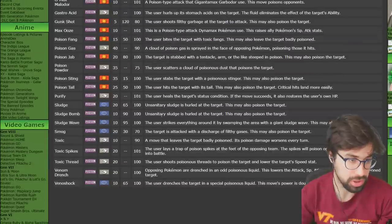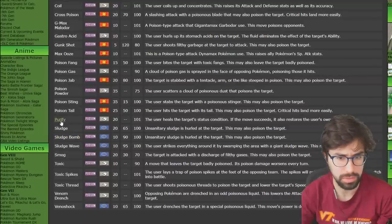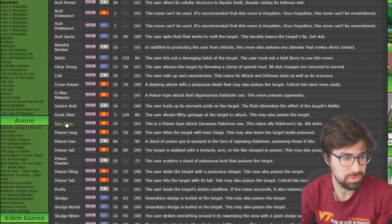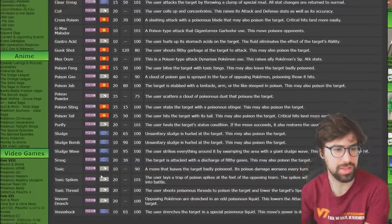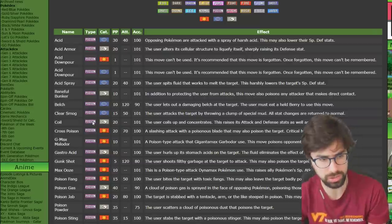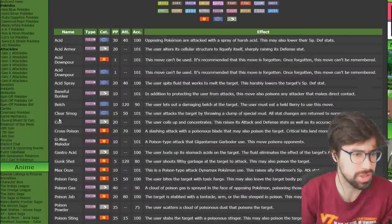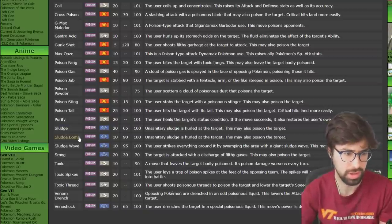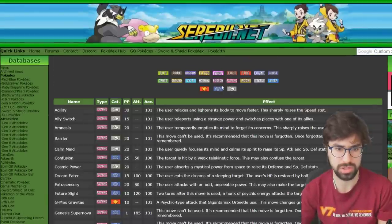Poison — thankfully a short one. For support moves: Venom Drench, Toxic Thread, Toxic Spikes, Toxic, Purify, Coil, Acid Spray, and Acid Armor. I'm giving it to Coil — raises Attack, Defense, and Accuracy, which is very strong. Toxic is good but in VGC you don't usually want to drag out games, which hurts Toxic. For offensive moves, I'm going with Sludge Bomb — 90 base power, 30% poison chance, and 100 accuracy. That's pretty strong.